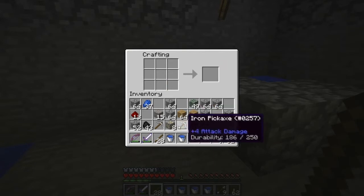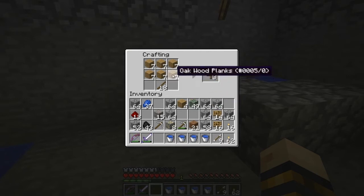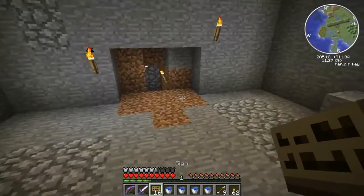Let's get a bunch of sticks and put these guys in. How much does each sign recipe make? There's 15 planks and 6 sticks — signs stack in 16s. I think that should be enough signs, so let's get started on making this mob elevator.